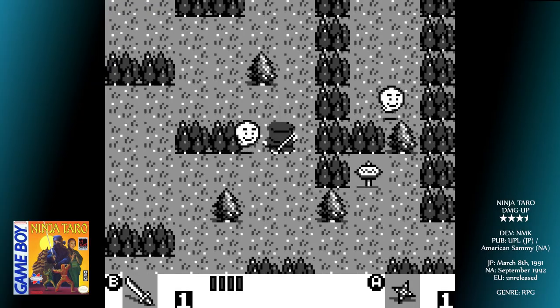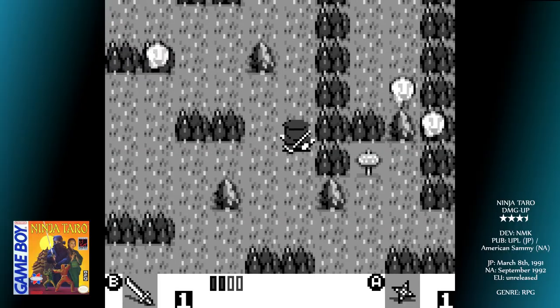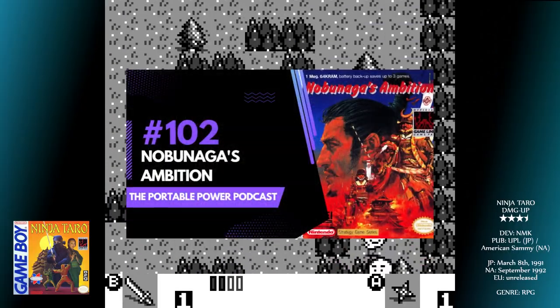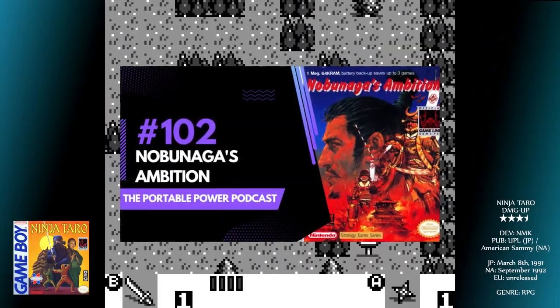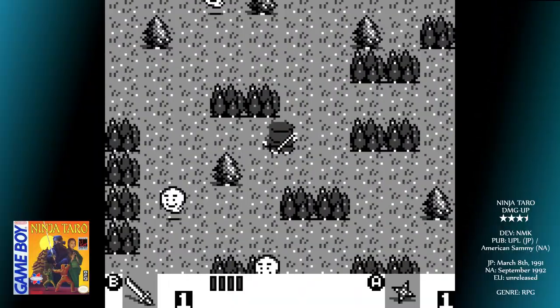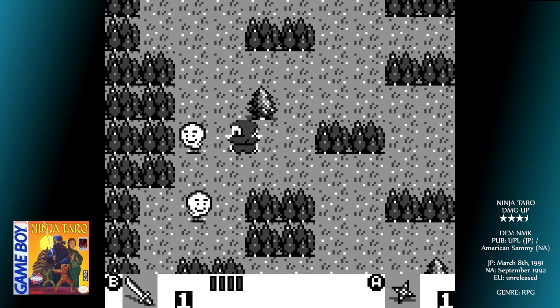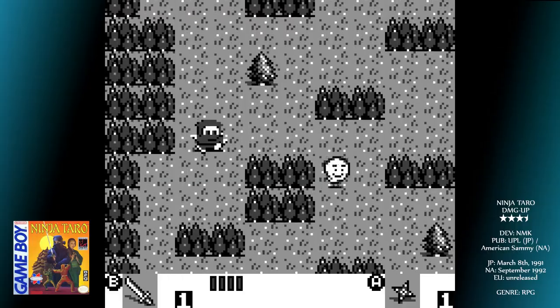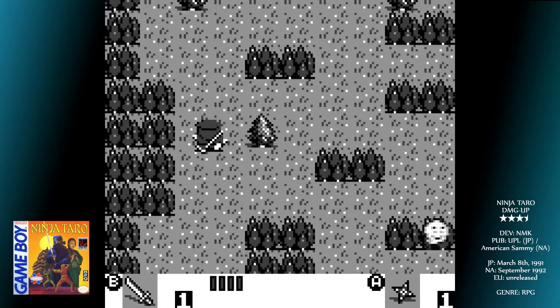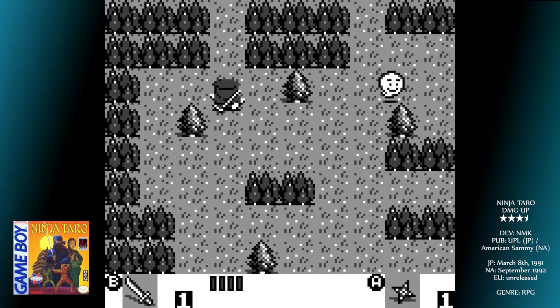The game is set in feudal Japan, at the time when Lord Takeda Shingen was pronounced dead. The country's biggest enemy, one Oda Nobunaga, started to become ambitious and started talking about unifying all of Japan under his leadership. As the most valiant ninja, help Lord Nobu in his quest to rid the last vestiges of evil and unite the entire country. Unlike Nobunaga's Ambition, this is not a strategy game, but actually an action RPG.